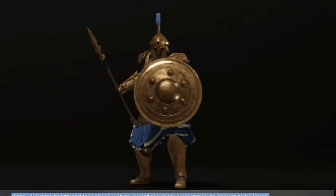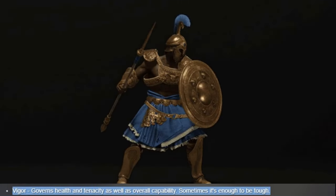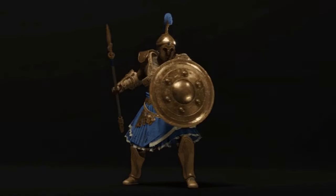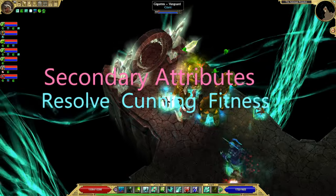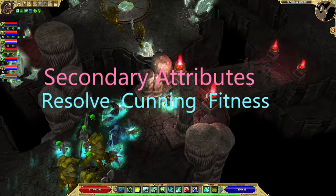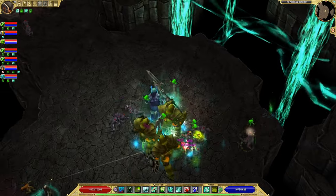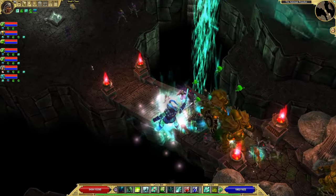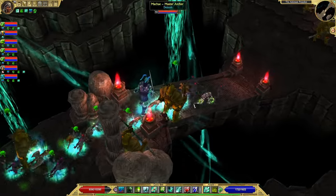The supporting defensive attribute is Vigor, which governs health and tenacity as well as overall capability — sometimes it's enough to be tough. This will be used by tank-type builds, and I can foresee it being required for very heavy armor. Now we come to the secondary attributes, which are a combination of the primary attributes. It is not described how they are unlocked, but my speculation is that investing certain amounts in the primary attributes determines your level in the secondary attributes through their combination.